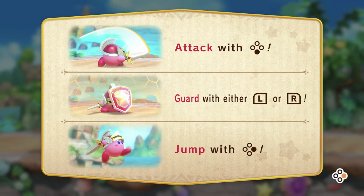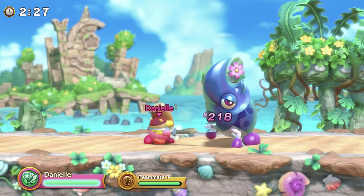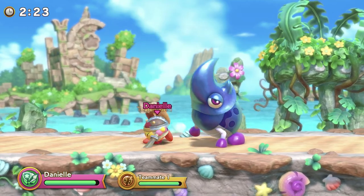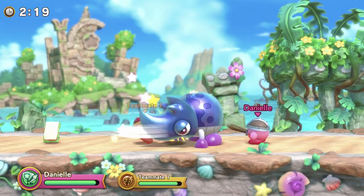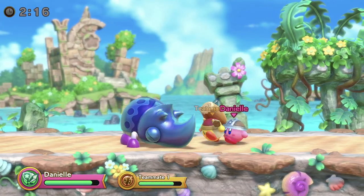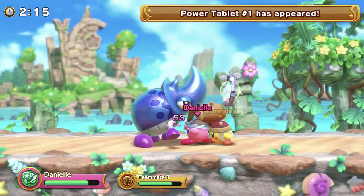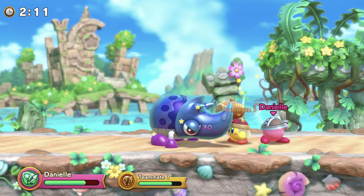Attack with the bottom button, guard with either L or R, jump with the right button. So yeah, this looks to be exactly the same game as Team Kirby Clash Deluxe — it's just running on the Star Allies engine, or with the Star Allies assets anyway. Power tablets — yeah, it's exactly the same game.